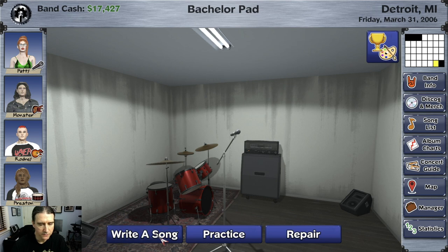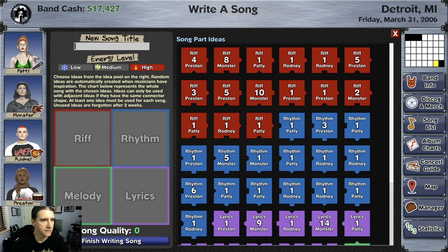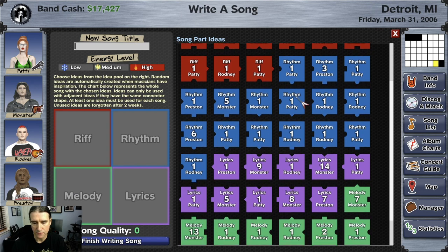So what happens when you go to write a song — see here — five new ideas added to the pool. Now if you look at these, Patty has zero and Monster has five. So what it does is it exchanges their inspiration for ideas, for song part ideas. And these ideas — this is your idea pool right here.